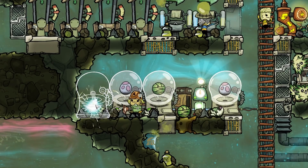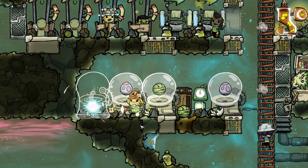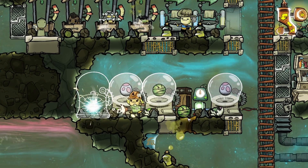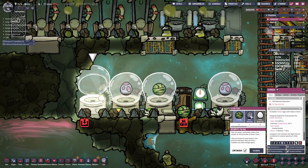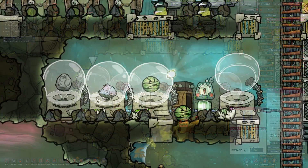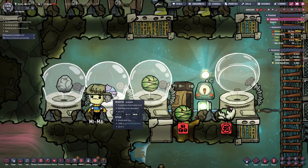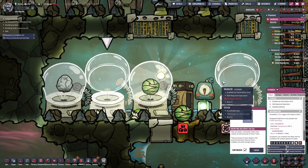I decided to place down another incubator so that our pip production will get a little bit of a boost, because we still have seven eggs left. We have a stone hatchling — nice! Okay stone hatchling has the priority. Now we can get the pip eggs incubated and hope for the best. If this isn't cute I don't know — look at those!